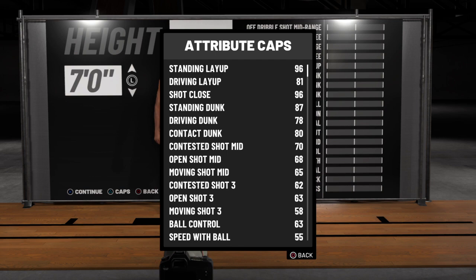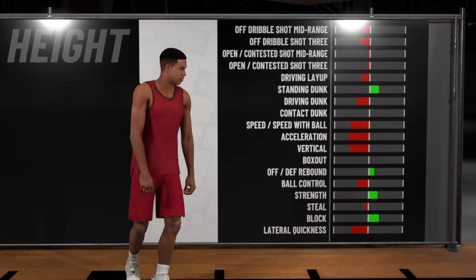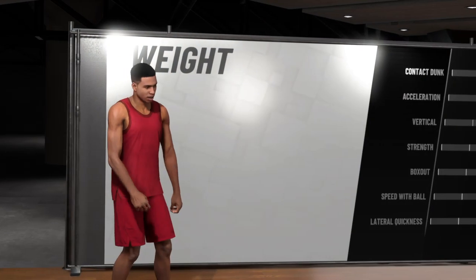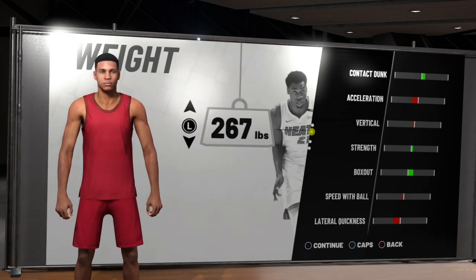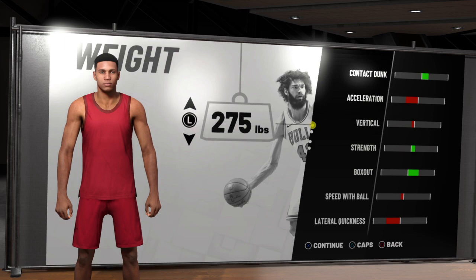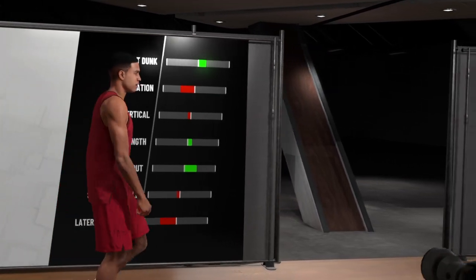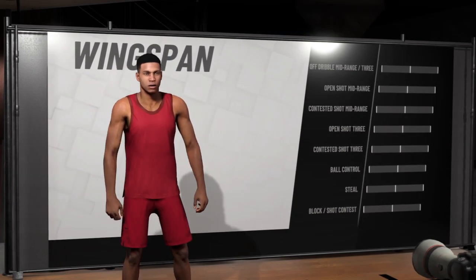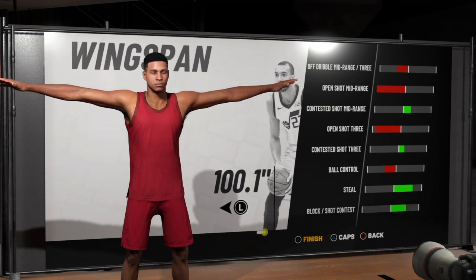This is what depends on y'all — you want to be able to get rebounds because your rebound is at 80 on this build, which is pretty good for an offensive build. You're going to want to put your weight at 275. Max it all the way out so you can get boards.